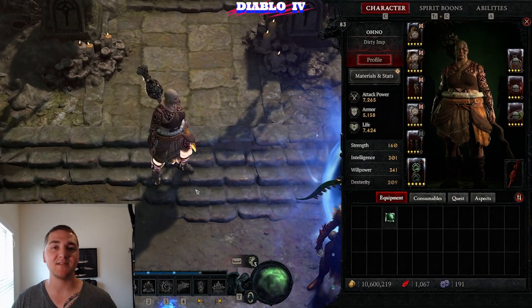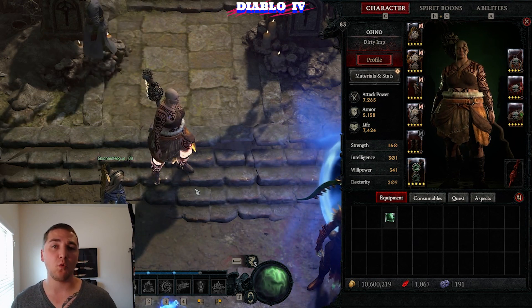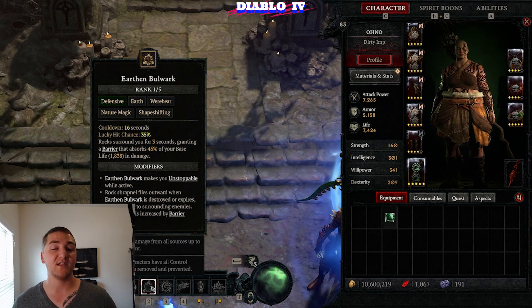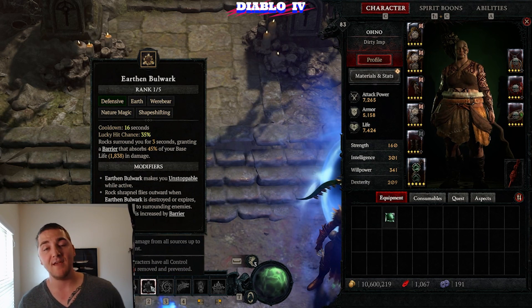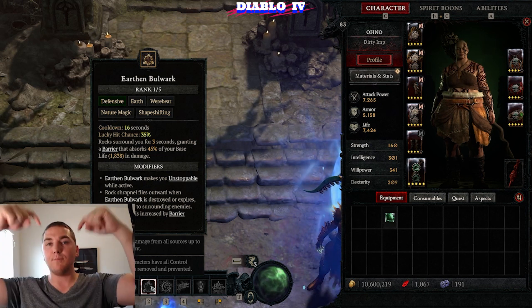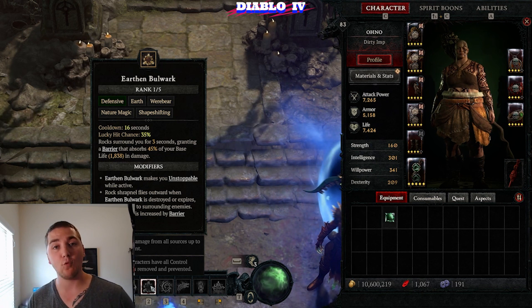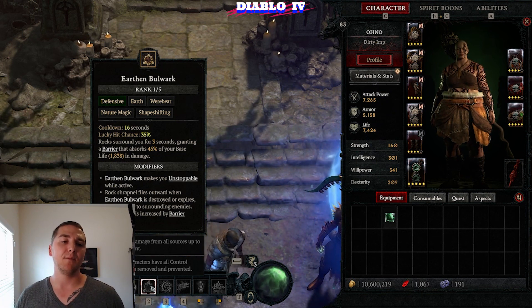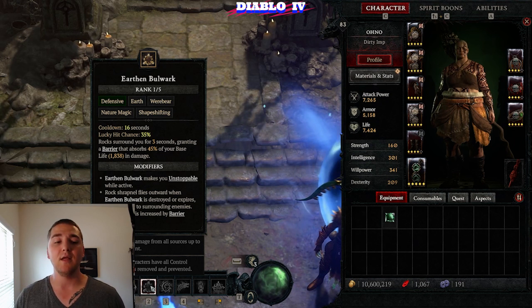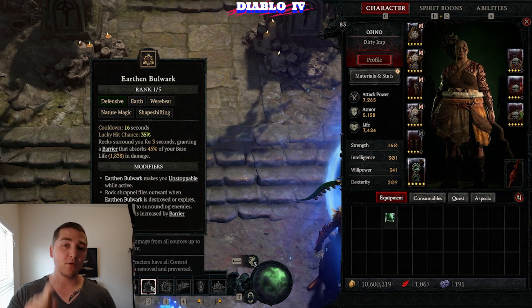Let's talk real quick about the legendary aspects, the abilities, and the Paragon tree for this build. The way the build works, there are a few driving philosophies you must adhere to. The first is Earthen Bulwark is going to be exploding every 3 seconds, or quicker if you take too much damage. You want to make sure you get this 16-second Earthen Bulwark cooldown down below 3 seconds. Do not activate it while you have a current Bulwark shield up, or it will not explode — it will just refresh the barrier. But as soon as it explodes, it will deal enormous AoE damage in a close circle around you. You want to be able to activate it right away to make sure that you have that survivability and the damage going non-stop.